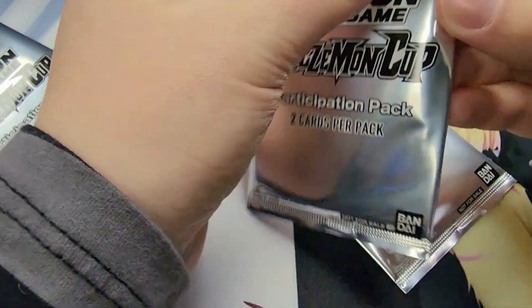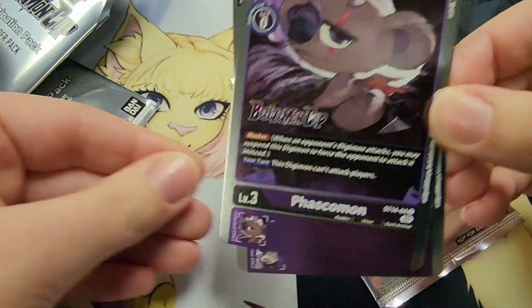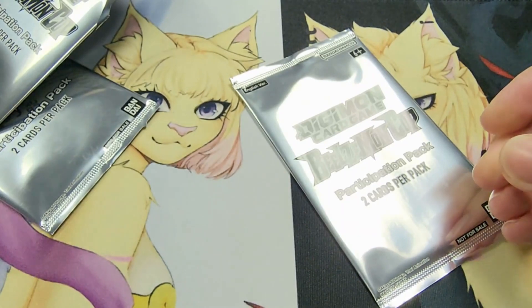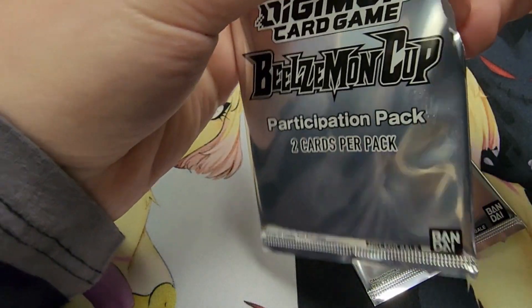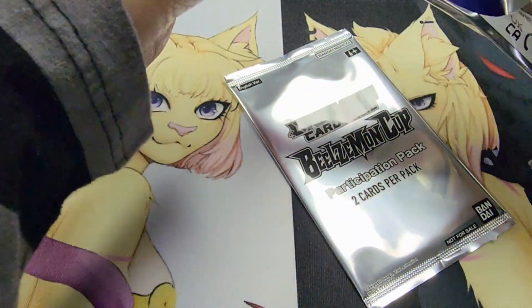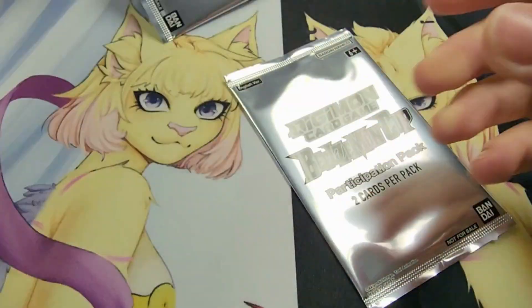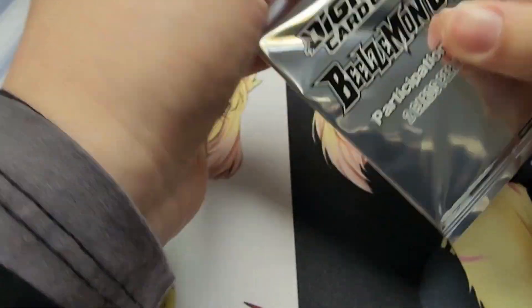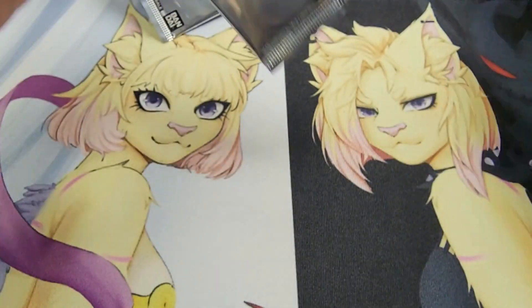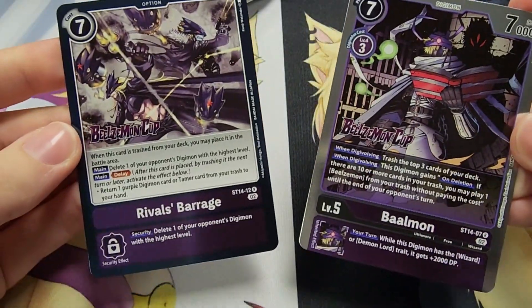I received three promo packs and opened them all. In the first one I ended up getting both of the bear blockers, which I thought was funny because they're both in the same pack. All the promos have the little Beelzemon Cup stamp on them, and the cards you can get in these promo packs are from the structure deck itself. In the second pack I got Candlemon and Impmon — both level threes, and I'll probably use that Impmon. In the third pack I got the seven-cost option card and Balmon, which is very cool.